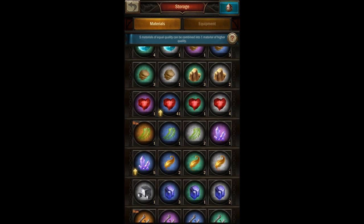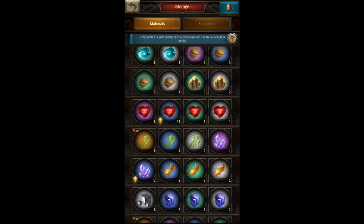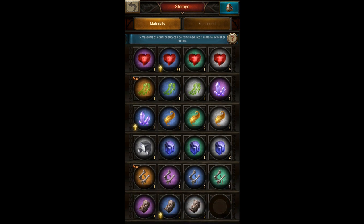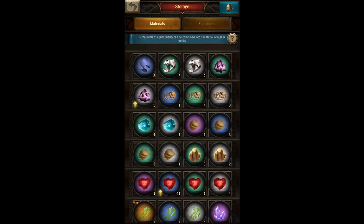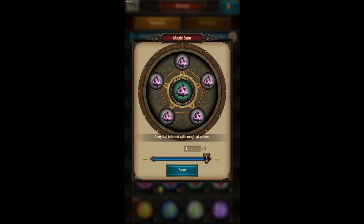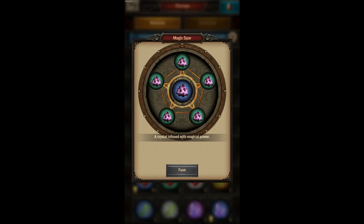Now what do I mean by green and white materials? If you check your storage you can see all the materials gathered from hitting monsters. The same material comes in several different colors. Whenever you collect five of the same color of material, you can tap it and then tap Fuse to fuse those five into one material of higher quality. I just fused five white magic spar to make one green magic spar.